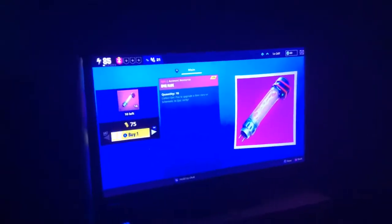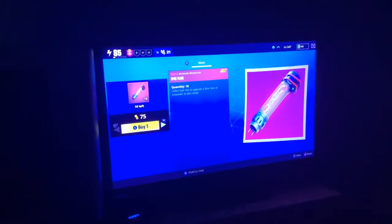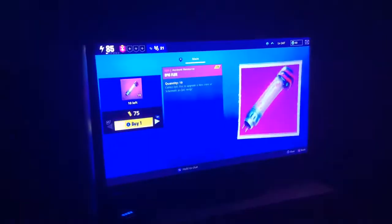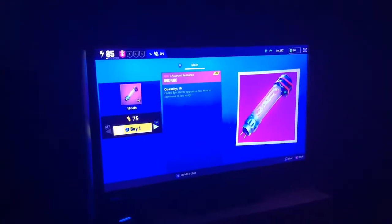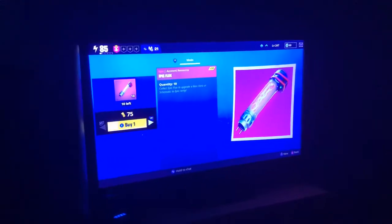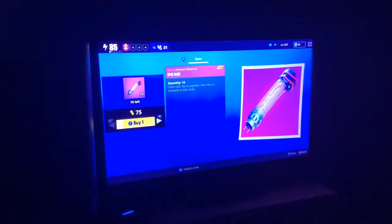You press A on it, and then you press X, and spam the RT button as fast as possible. For PS4, you press X to go on this and press Square and R2 real fast. So you buy it first and then you press RT or R2. Look — what the glitch does is it thinks that you're only buying one, but you're buying many more.